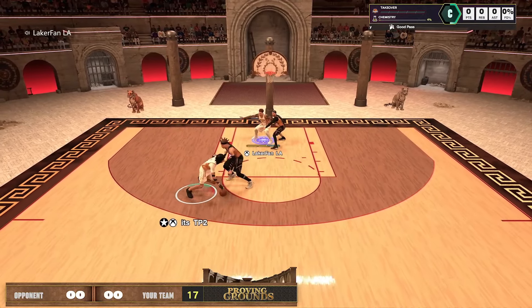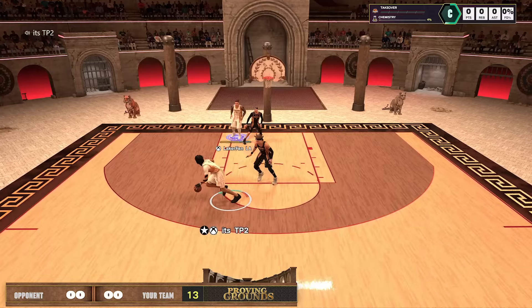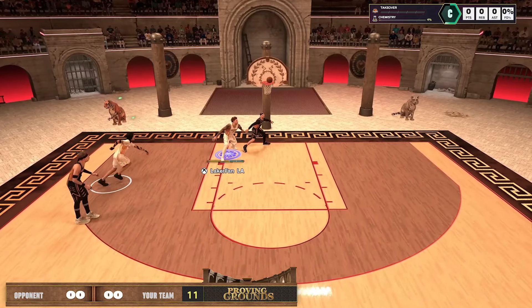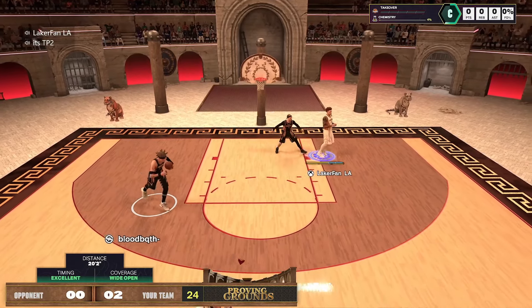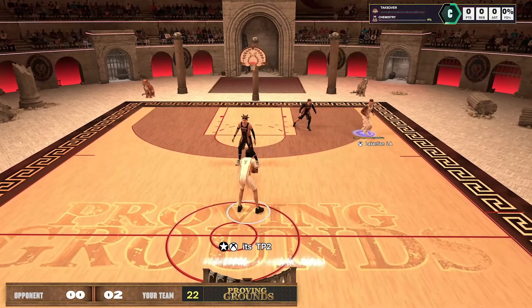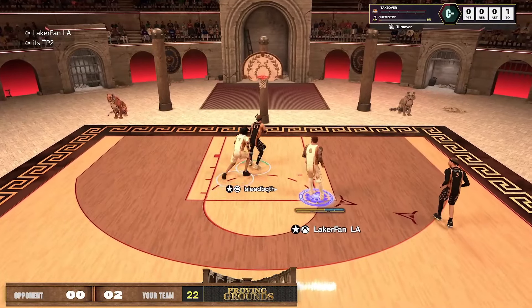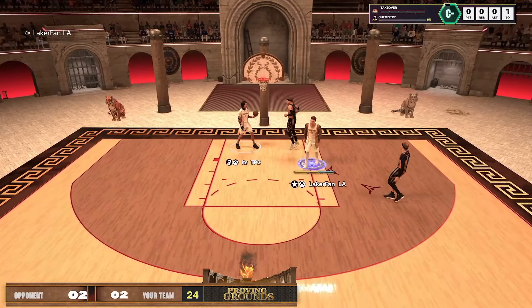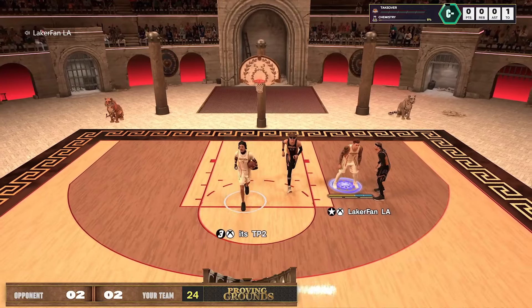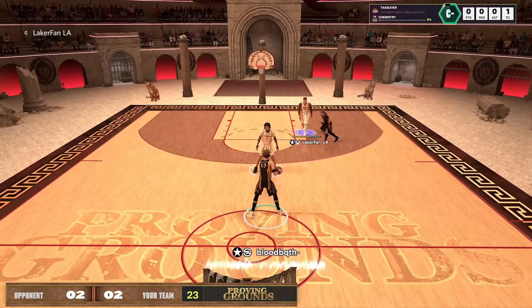In twos, there are a lot of matchup-related things we can take advantage of — smaller point guards with our lineup, since I'm a pretty good defender with like 92 perimeter D and 85 steal. But where it becomes a problem is when I'm no longer needed for perimeter defense — against a lineup like this it's all about interior defending, and you need offense beyond that. This is the nightmare lineup for us.